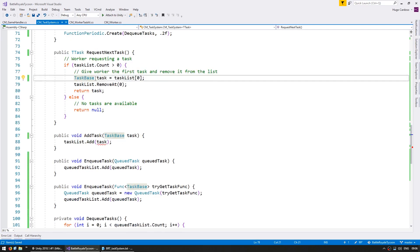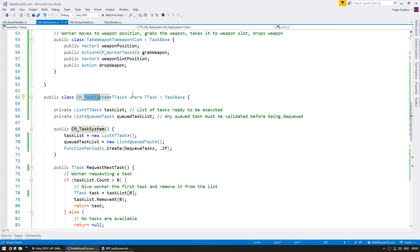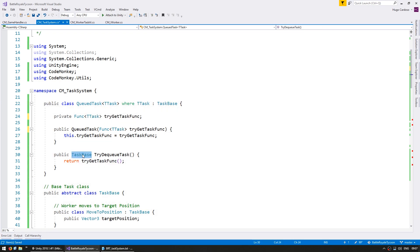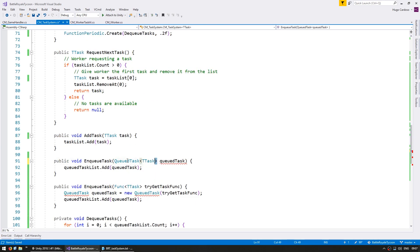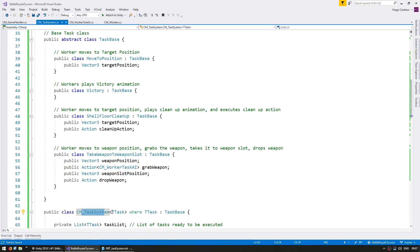This is so we can create a specific task system with a specific task class. So let's rename all of this. We now have the task system set up to use a custom generic class. We're going to apply the same thing to the qTask - this will also receive a tTask where tTask implements taskBase, and here we're using tTask rather than taskBase. We have successfully converted the entire task system to now work with generics.